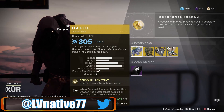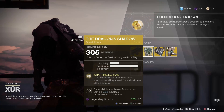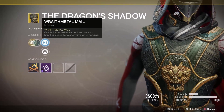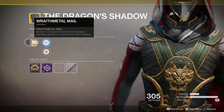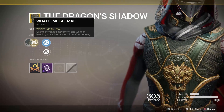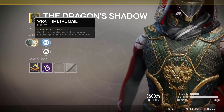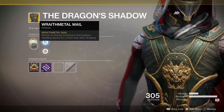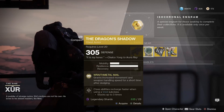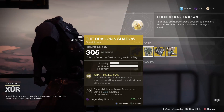Next up we've got the Dragon's Shadow chest armor for Hunters. The intrinsic perk is Wraithmetal Mail, which grants increased movement and weapon handling speed for a short time after dodging. Very cool if you like to run a dodge-centered build, but otherwise it's a little too niche.